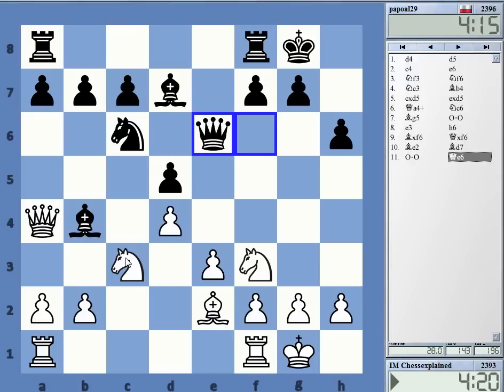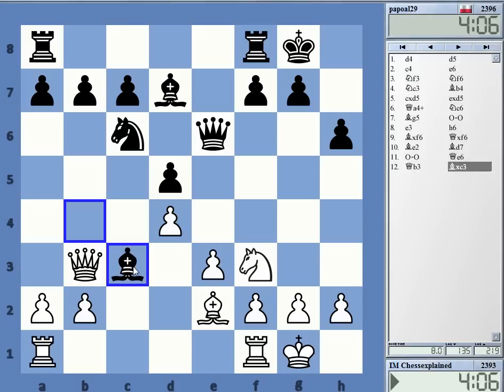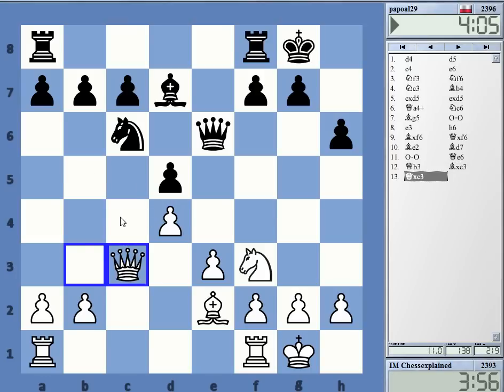I probably have to move the queen at some point — queen e6 looks kind of strange. Queen b3 maybe, just attacking d5. He blunders the bishop, so he probably has to take it, and that's really not what you want. Okay, pawn takes or queen takes — after queen takes, his pieces look kind of misplaced. B4, b5 — not sure.